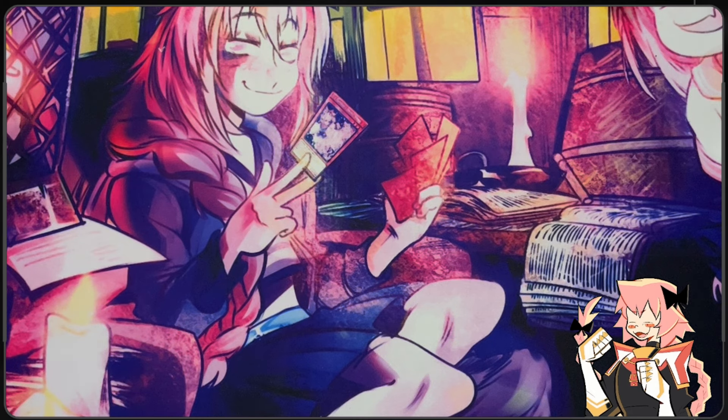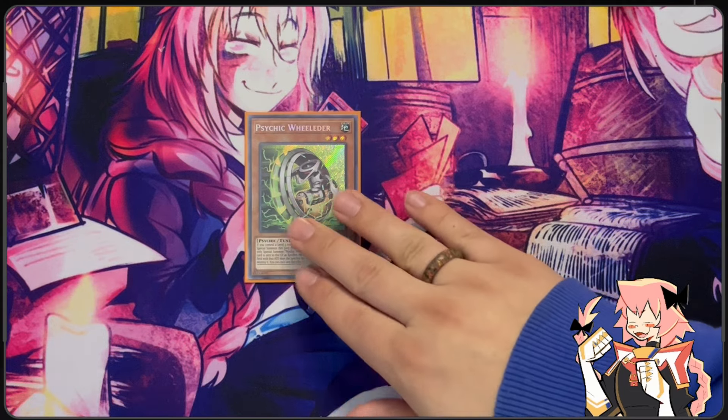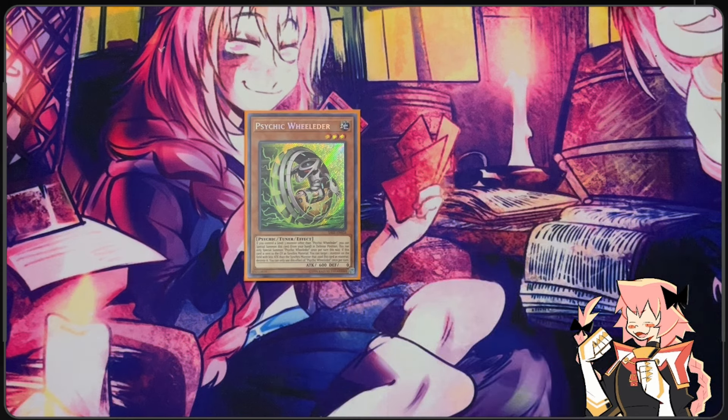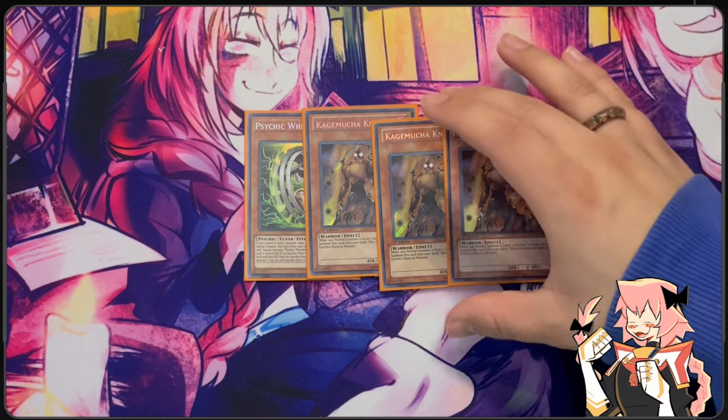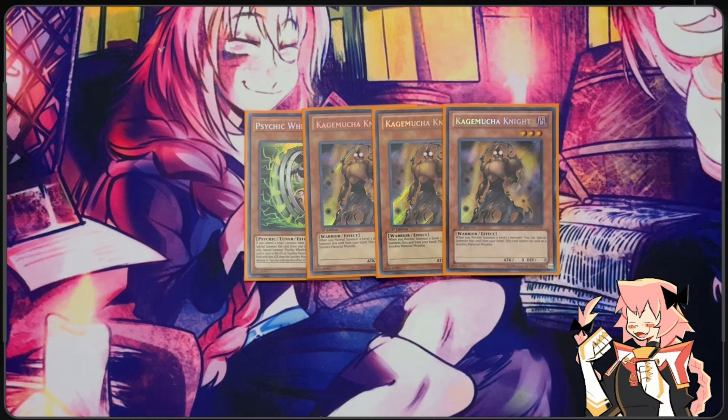Now on to extenders — this is an extender deck so we need a lot of them. We have one Psychic Wielder: if you control a level three monster you can special summon this card from your hand, once per turn that way, and it's just level three — that's the reason we're playing it. We are also on triple Kagemucha Knight: if you normal summon a level three you can special summon this card from your hand. This card chain blocks Tour Guide, meaning your opponent can't Ash Blossom it, which is the main thing you're scared of. It turns Ash into a play starter because you can normal summon Ash, special summon Kagemucha, and get off to the races.